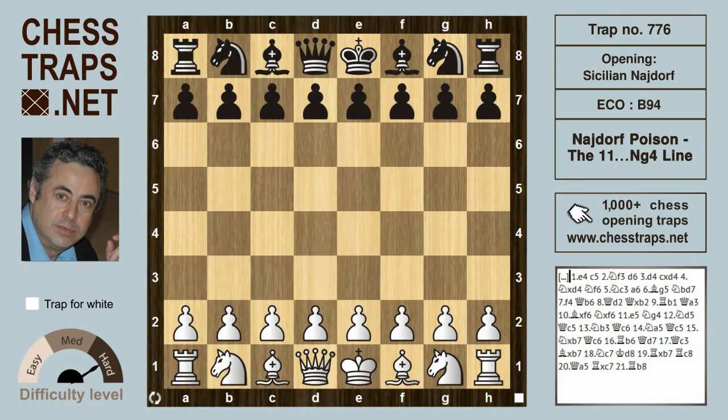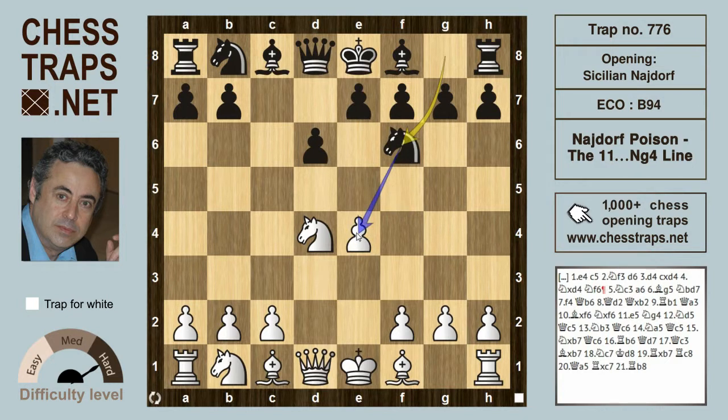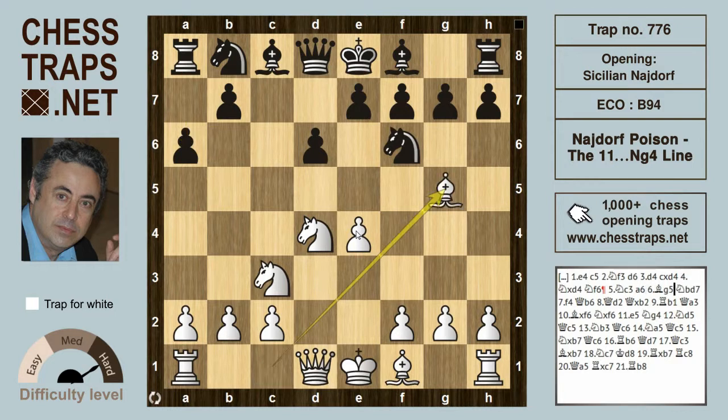Good morning. This is the knight g4 on move 11 line in the Poison Pawn Variation of the Modern Najdorf: e4 c5, the Sicilian, knight f3, d6, d4, c takes d4, knight takes d4 — all standard Sicilian moves. Knight f6 attacks the pawn on e4 and knight c3 defends; a6 is the Najdorf.